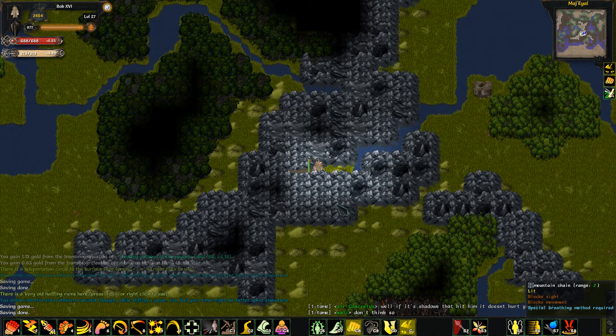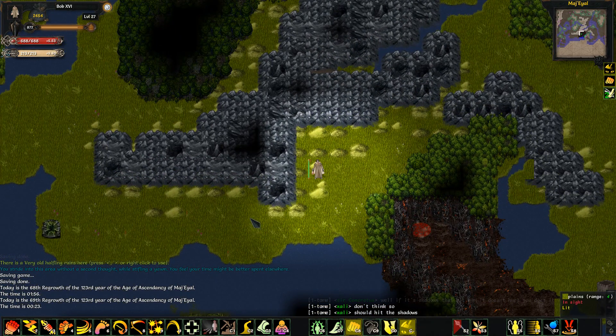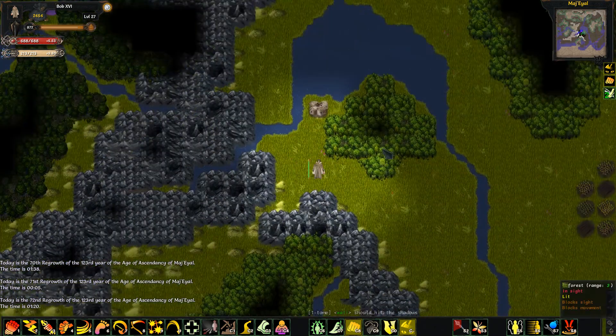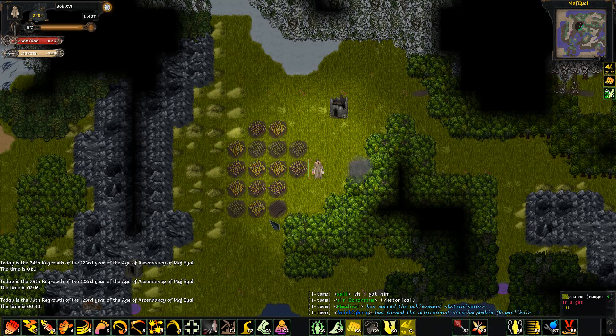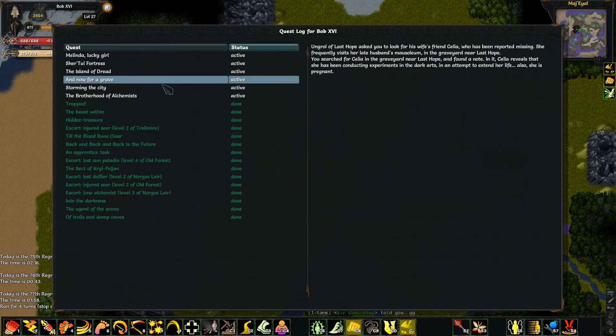Now where to? I guess we could do the caldera — no, we can't. The caldera wasn't on this character; that was on the necromancer. Never mind about that. Guess we're storming the city now.